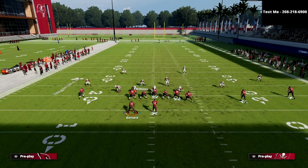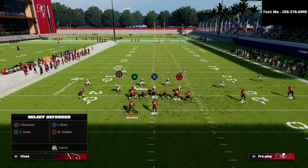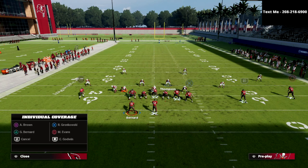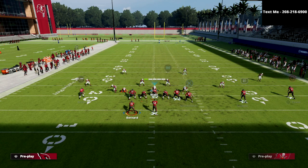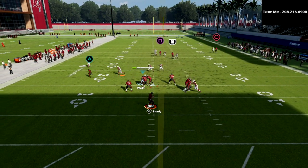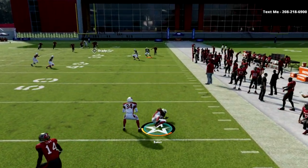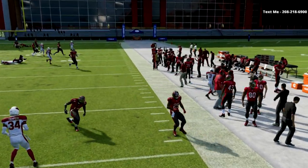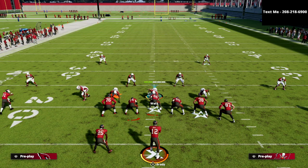For the sake of the video, let me show you what it looks like if I don't user anybody. We're just going to set up our adjustments — go to curl flat, streak, and something like this. Watch what happens with these double crossers: neither one of them really gets open, but this one is much more susceptible to getting intercepted. If they were to motion somebody, now the three-receiver side is to the left side and the two-receiver side is to the right side. That's kind of how I like to navigate that with this Cover Six defense.